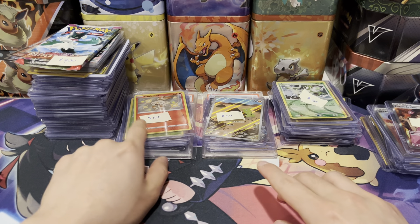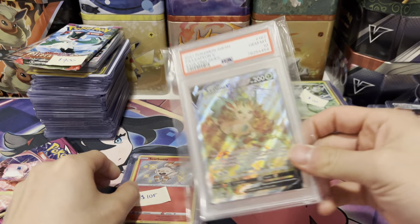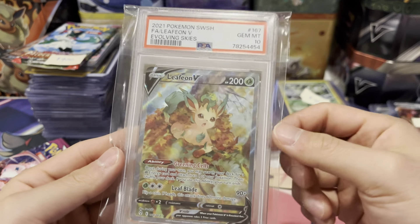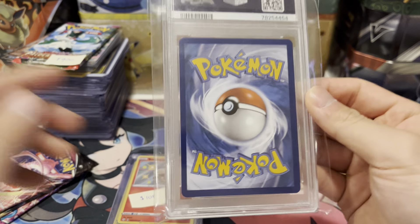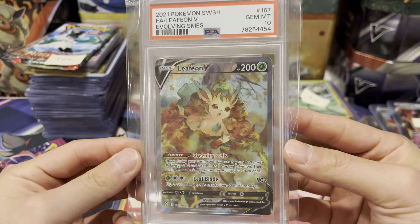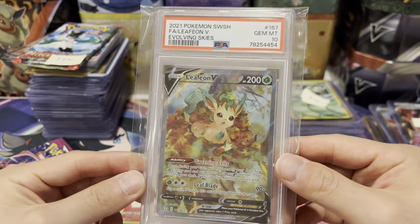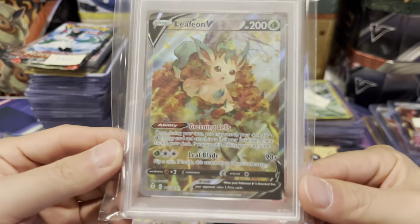Next I'll go into this one here and open some packs after. The best part of this pile is this Leafeon V from Evolving Skies — it's an alt art. This goes for around $50 raw, but with a PSA 10 it's around $90 to $100. I've seen it range on eBay from $90 to $120. I saw this for $100 and he would not go any lower, which I understand, so I was like yeah, I'll pick it up. That's a very fair price and it has great potential, especially PSA 10.